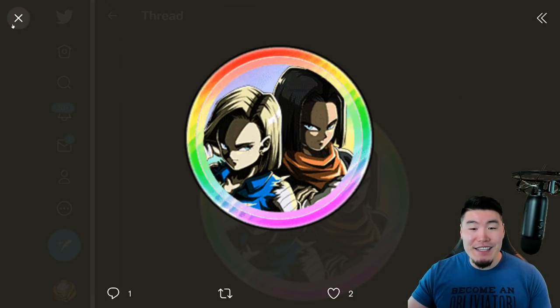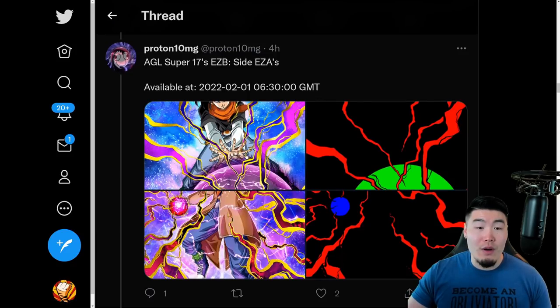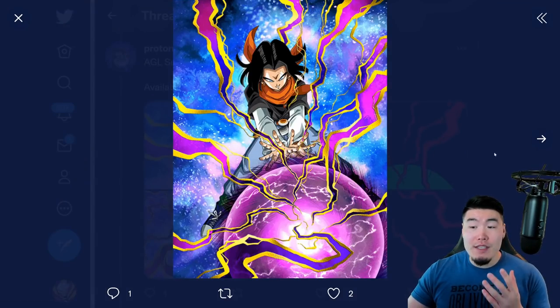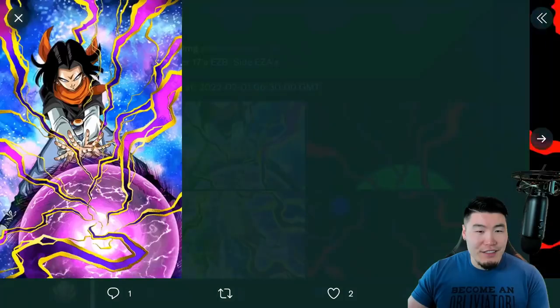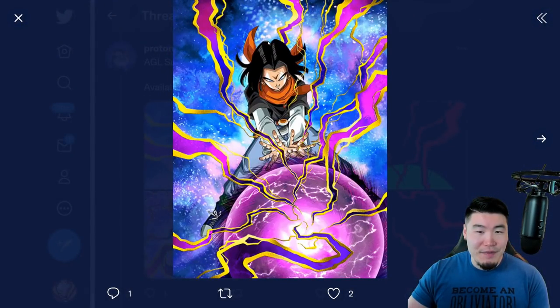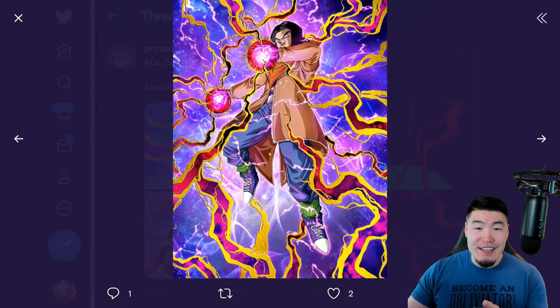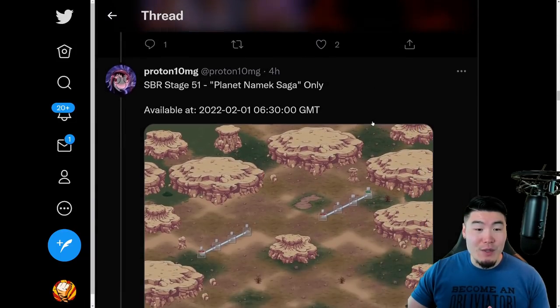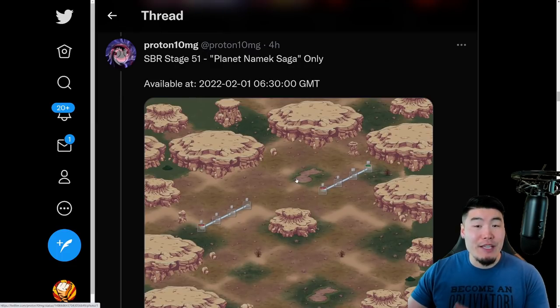We also have the Xtreme-Z Awakening Medal for the AGL LR Android 17 and 18 — the original friend summon LR, and one of the first ever LRs released in Dokkan. The first one was the Tech Super Saiyan Goku, but these guys came out a few months after, so it's been more than five years since their original release. They're super outdated, but their Xtreme-Z Awakening is amazing. We also have Xtreme-Z Awakenings for the AGL 17 and the INT 17.